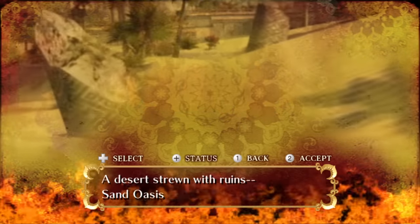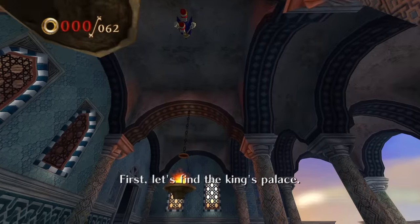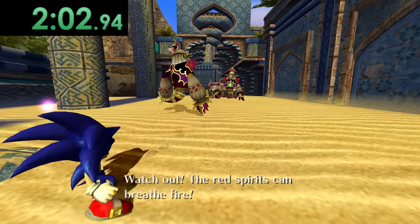Next is Sonic Secret Rings. At the beginning of the stage we get fire torches hanging from the ceiling, but we cannot reach them because Sonic can't jump high enough. But later on in the stage we actually get enemies that spit out fire, so that's great.